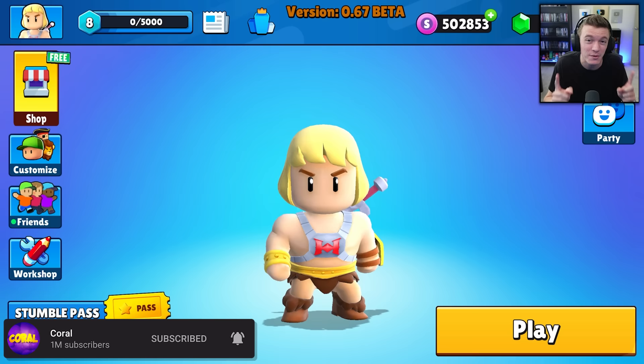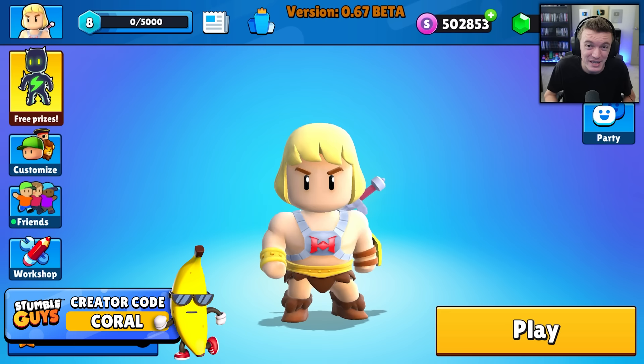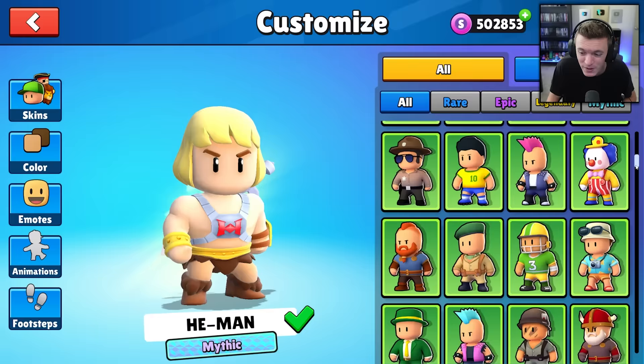I also want to quickly remind you guys to use code CORAL in the Stumble Guys item shop — that's C-O-R-A-L. It really does help support me and the channel a lot, and I appreciate every single one of you that uses my code. But like I said, we're on the brand new 0.67 beta, we've got lots of new skins and lots of new stuff to check out today.